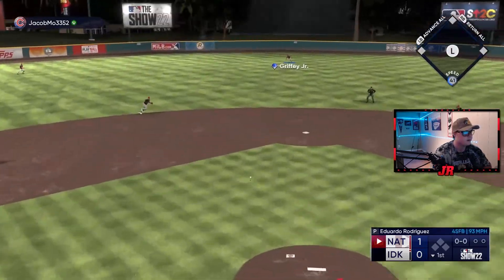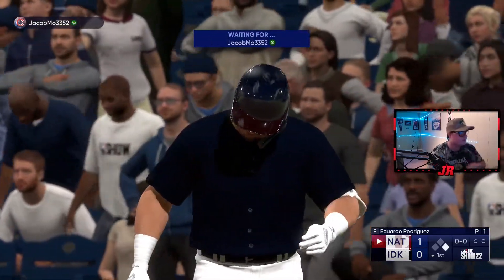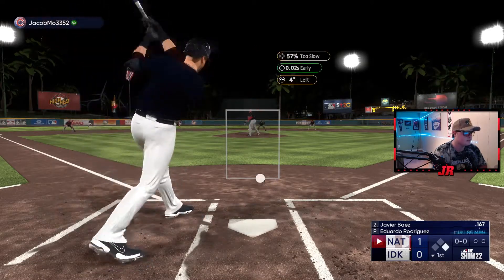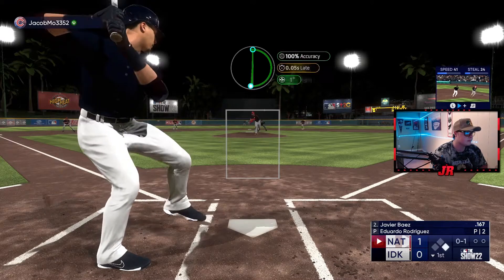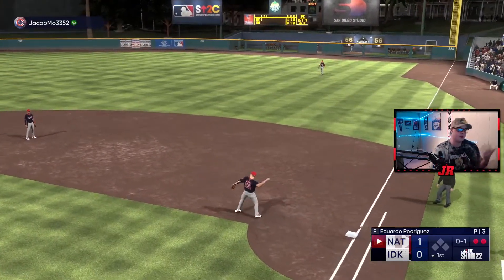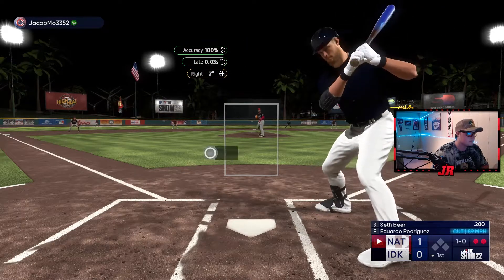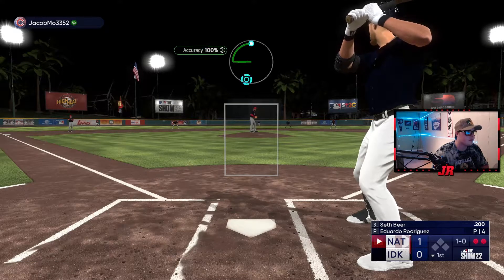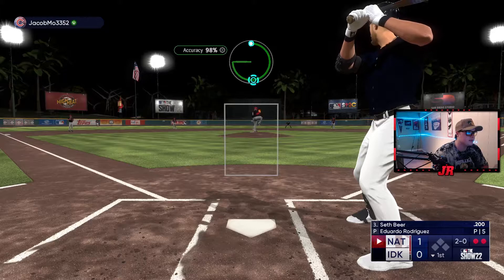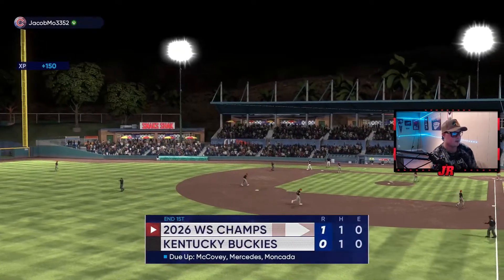He swings at the first pitch - that kind of tells me he'll be aggressive. Let's pitch passive and see if we can get him to chase or hit into a double play. He swings at the circle change hanging there - perfect, three pitches, two outs. Now we've got a lefty-lefty matchup. We start with a cutter outside - he doesn't swing. Let's try a slider almost down the middle. Very good - I figured he'd be aggressive and can't hit the off-speed too well. Perfect ending right there.